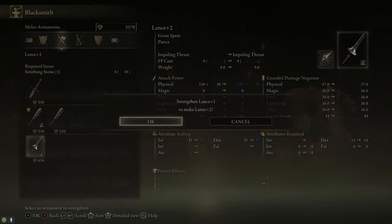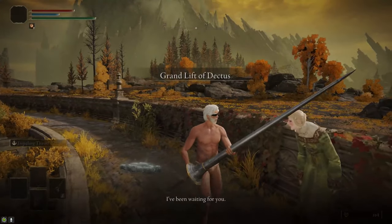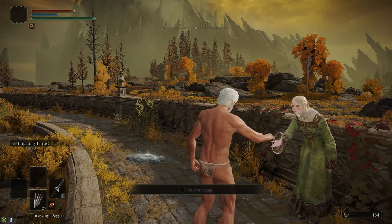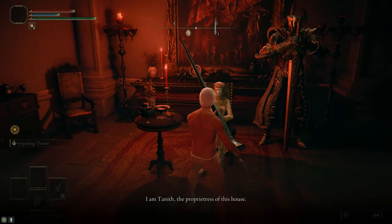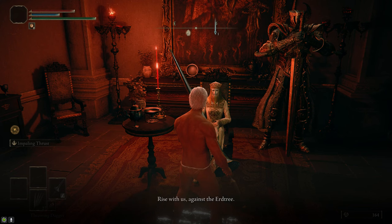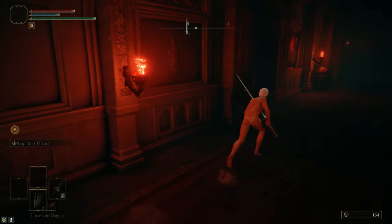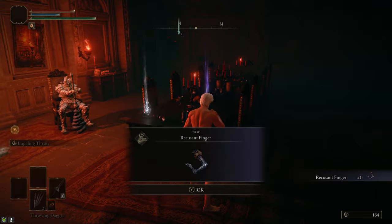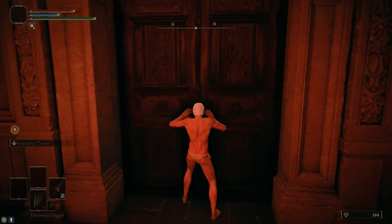Upgrade the Lance as much as you can. After that, we're going to go back to Ranni, talk to her, and she will take you to the Volcano Manor. For the sake of this guide, we're going to skip all of the assassination missions you can get from Tanith — they require going through a pretty significant part of the game to finish. In this guide we're only concerned about getting the Blasphemous Blade. So we're going straight to Rykard to kill him. You can go into the drawing room and talk to Bernahl to get Impaling Thrust for your lance if you haven't already — you may need to complete one assassination mission before he sells items to you.